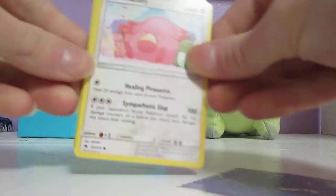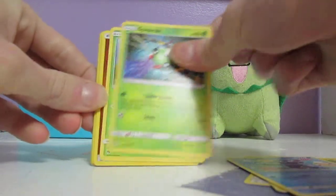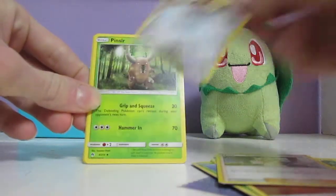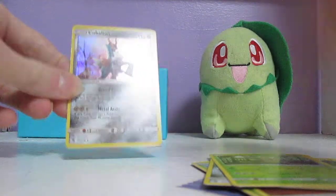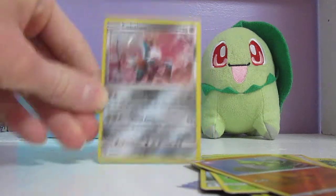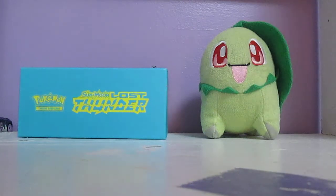This pack starts off with a Chansey, Pachirisu, Popplio, Spinarak, Ninkida, Fighting Energy, Mina, Alolan Dugtrio, Pinsir, Larvitar Reverse Holo, and Escavalier Holo. Very nice. Alright, finally got a Holo — not bad. So thank you guys so much for watching, I really appreciate it.